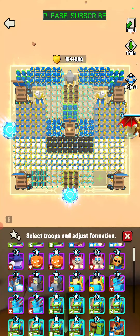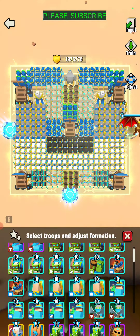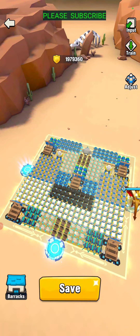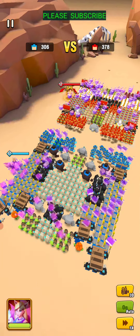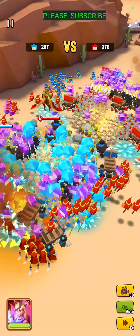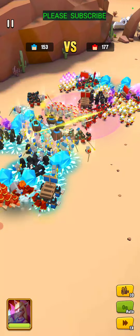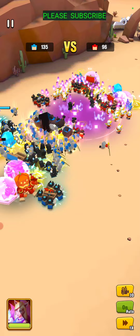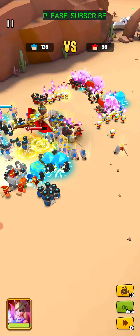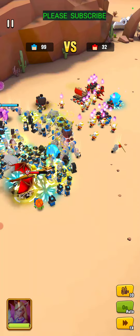Undead soldiers — no good. But what if you put them in there anyway, since they're a good troop for Davison? They're still trying to push through — a couple break through into your peltas causing them to get hit, and they also push your frost archers forward as well.